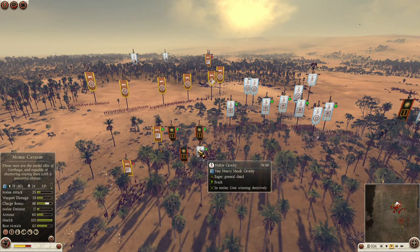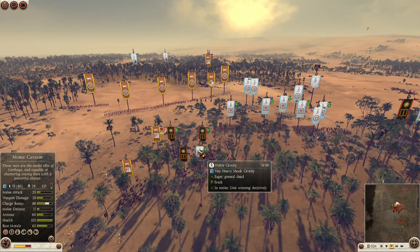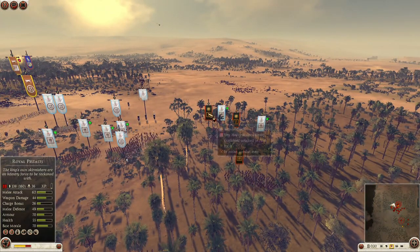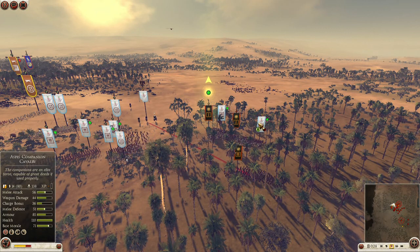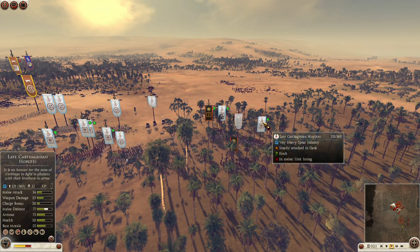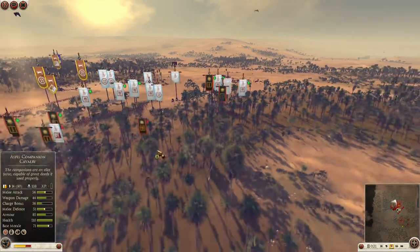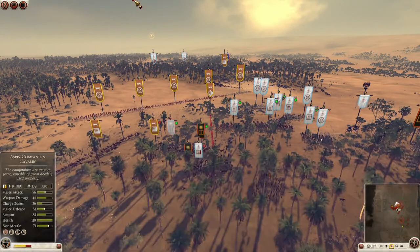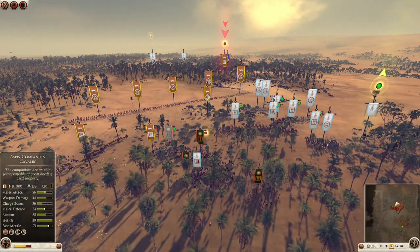Then here comes a counter charge from behind - a back charge with 30 kills. Decent. Kept these guys busy with the late hoplites. Yeah, hoplites aren't really that useful in this patch for anything but soaking up missile fire.